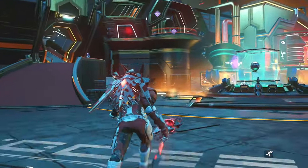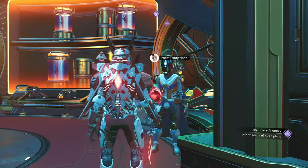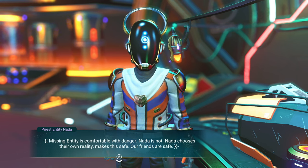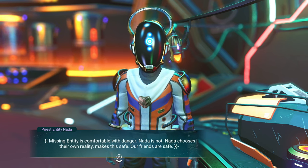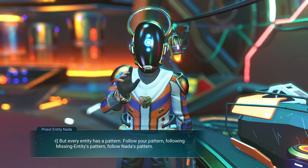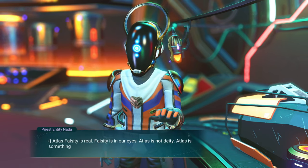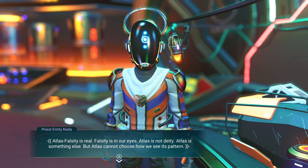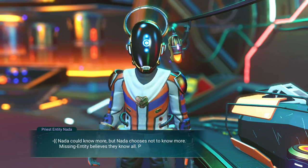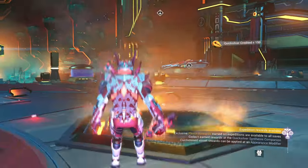I'm going to do it just to get some Quicksilver — there are some Quicksilver items I do want to unlock. It's also going to give us a little snippet of lore that we would never otherwise get, so you may as well do it. Let's head on up. Take to the air — onto the old balcony and let's go see good old Nada. Hello there, Nada. Welcome, Priest Entity. Missing Entity is comfortable with danger — Nada is not. Nada chooses their own reality, makes this safe. Our friends are safe. But every entity has a pattern — follow your pattern. Ask about the Atlas. Atlas falsity is real — falsity is in our eyes. Atlas is not a deity, Atlas is something else. But Atlas cannot choose how we see its pattern. Nada could know more, but Nada chooses not to know more. We've got 80 nanites and 150 Quicksilver.